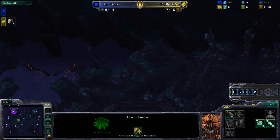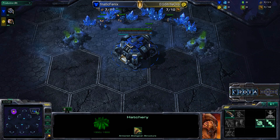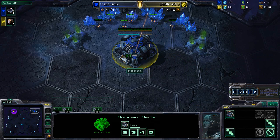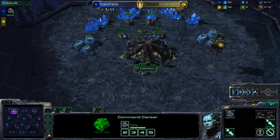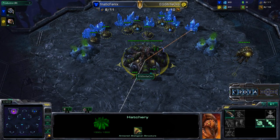Hello everyone, this is Kurode giving you game 1 in a series between Fnatic's Phoenix versus Evil Geniuses' Strifecrow. Here on Shakuras Plateau, we have Phoenix spawning as the blue Terran player on the top right hand side of the map, while Strifecrow is spawning on the top left hand side as the yellow Zerg.